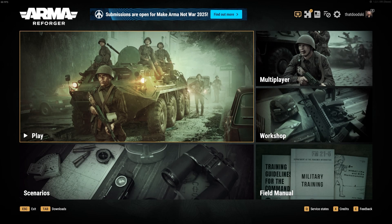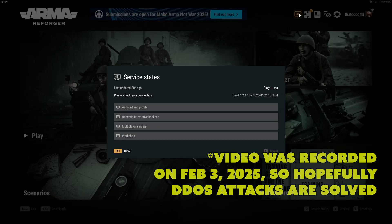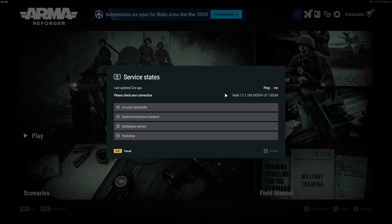What's going on guys, that dude ski here. As many of you may know, Arma Reforger has been under some DDoS attacks as of late — honestly the past like six days. As you can see, service status, nothing's working. It says please check your connection, but I am connected to the internet, so it's definitely the back end.